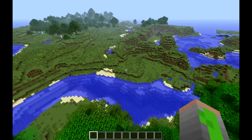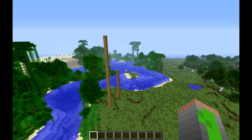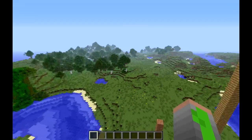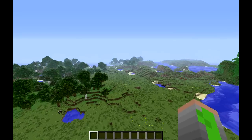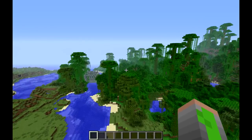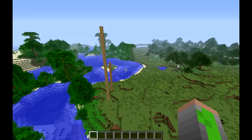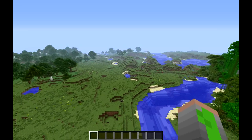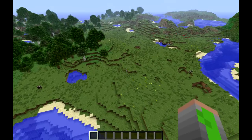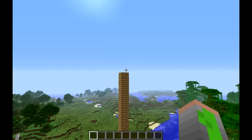Originally I thought of a possibility of having full spawn kits — like a stone spawn kit that would have stone tools, a stone sword, and perhaps leather armor, and then an iron spawn kit that would have iron stuff and iron armor. The original idea was that you would be able to buy those full sets and then, before you start a world, choose which one you want to use. But I decided that's probably not going to be the best idea.